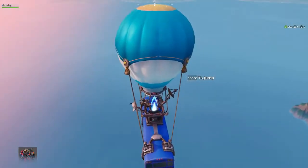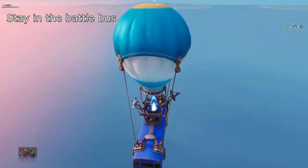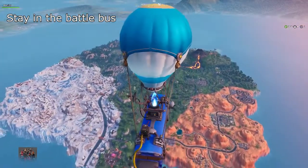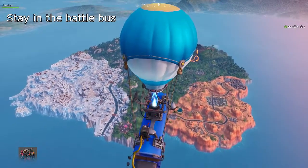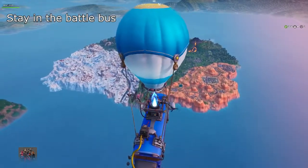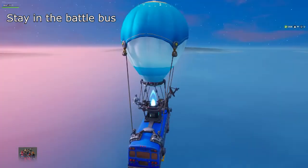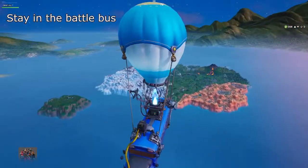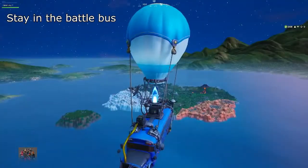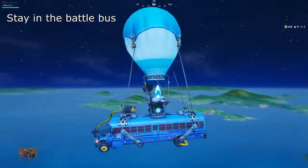Alright guys, this is the third glitch. All you have to do is turn your WiFi off. This allows you to stay in the battle bus forever. What you want to do is hop into any public match, make sure you get into the actual bus, and then once it counts down and says you have 20 seconds to get out, that's when you turn off your WiFi — unplug the cord or whatever to your device. And then you can stay in the bus forever. Look, I'm not getting kicked out and look how far past I've already gone.